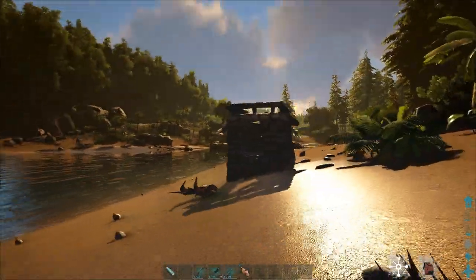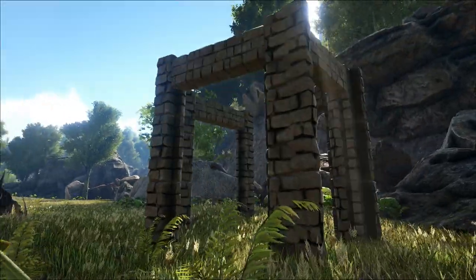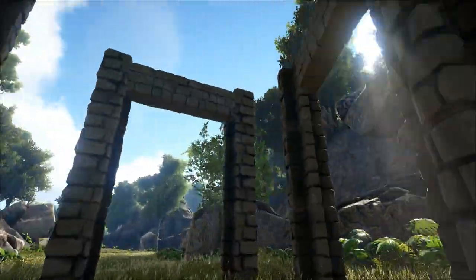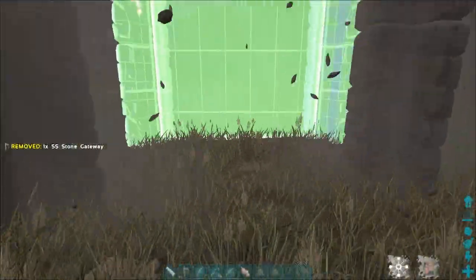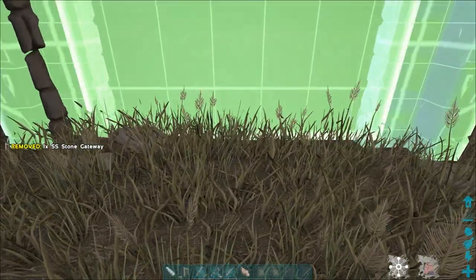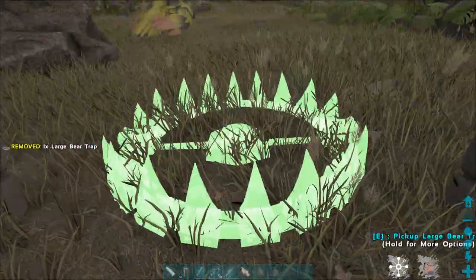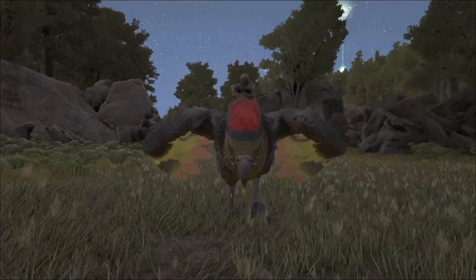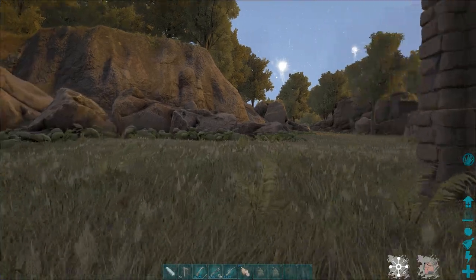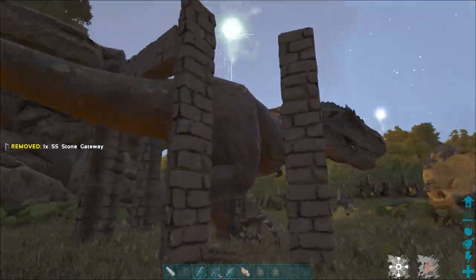Then you have the large carnivore taming cage — the ones that don't fit through a dino gate. It is very simple: wherever you find your big carnivore, put down a dino gate and two more gates roughly 45 degrees off of the first one, so you have something that looks like a funnel. Then put a large bear trap in the middle and lead your big carnivore in. When it's lead in it will get trapped on the bear trap for a few seconds, giving you time to go around and place a fourth gate to block it in. It'll be stuck and you can proceed to knock it out.